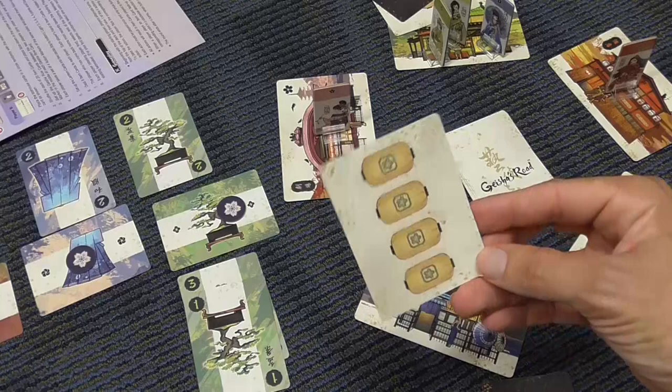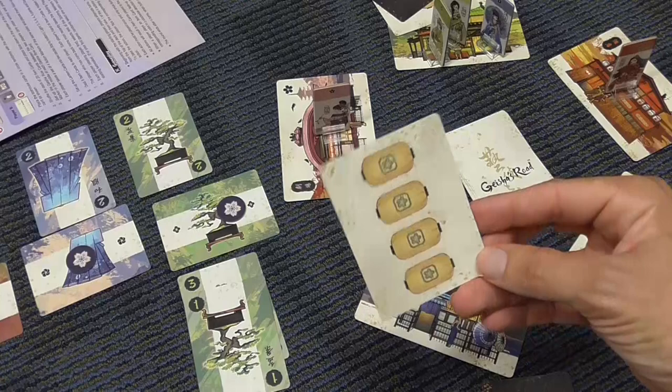Players collect lantern cards; the player with the most lantern points at the end of the round wins the round. At that point you reset the whole situation, with the exception of the favor tokens, and the first player to win two rounds wins the game. Geisha's Road — the sequel to Anamikoji, or Anamikoji with more steps. Most people interested in this game will come from knowledge of Anamikoji, so a comparison is necessary. Is this just Anamikoji with more steps? Yes, basically that's the point. And so I can't tell you that I like this one more than Anamikoji.